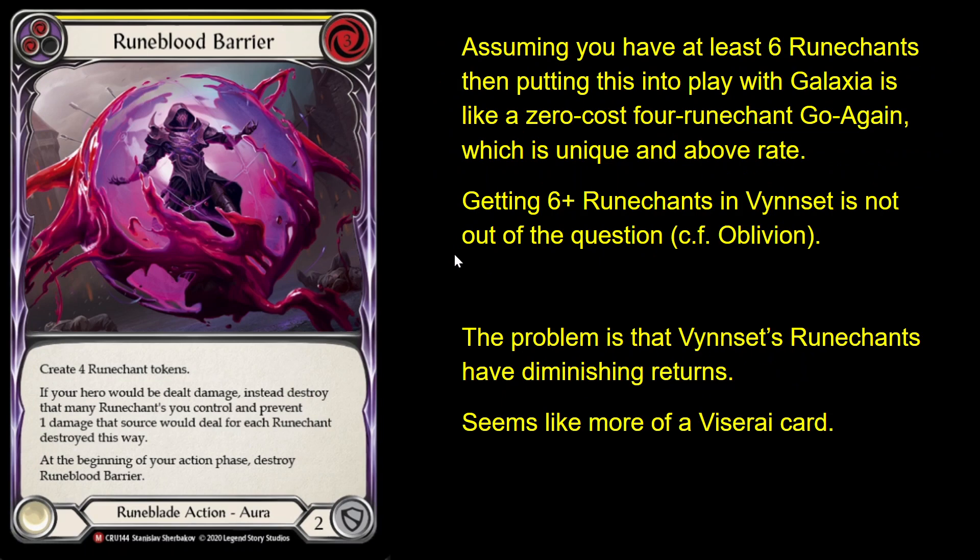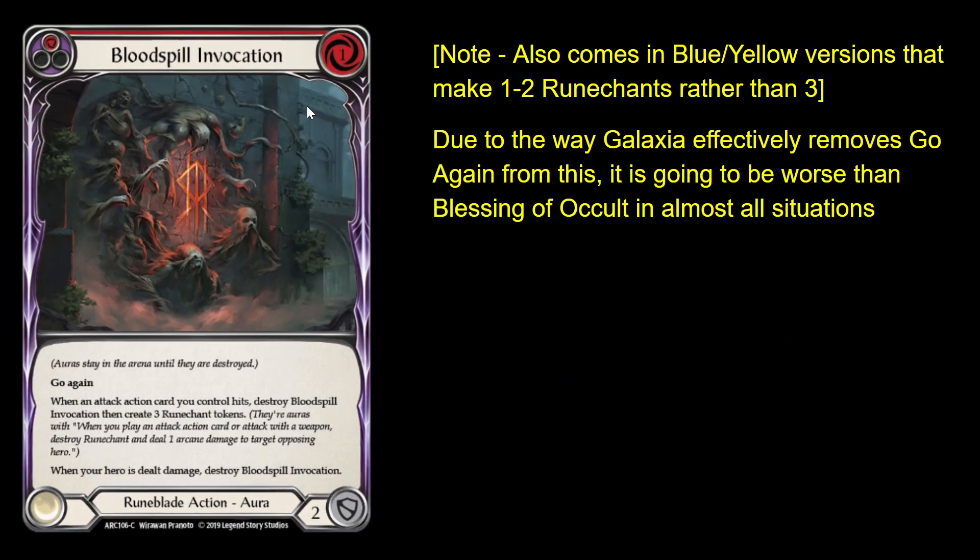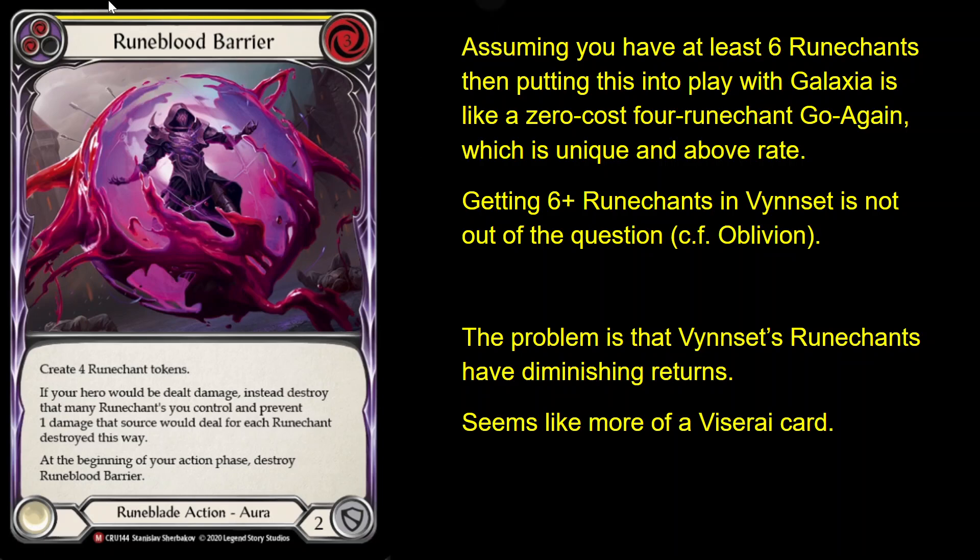Next onto the last two auras that do very different things. Next one: Runeblood Barrier. This one is very interesting with the Sonata because now we're into auras that cost three. The problem with the previous ones that were sort of playable is that they only cost one, which means you're losing the go again if you're playing them with the Sonata. But now we have an aura that costs three, which means you are getting go again if you're playing it from Sonata. You do need to have at least six Runechants to make it totally free, though it could be reasonable with four or five as well. Let's say you have six Runechants — having six is not out of the question in Vincet — then you play your Sonata for free, fetching this, and you get four more. That's quite strong.